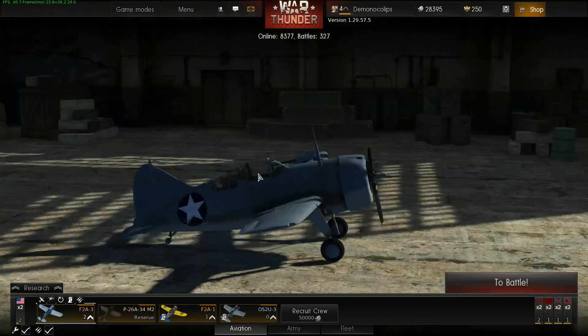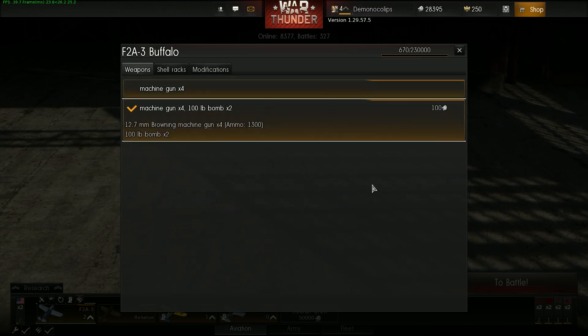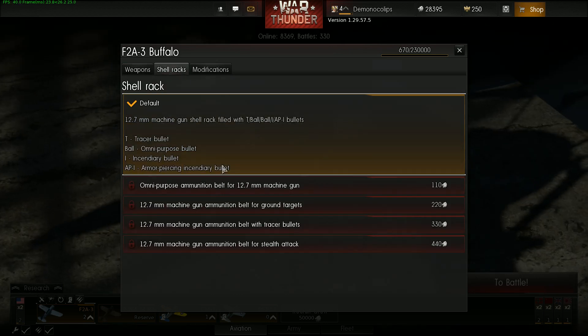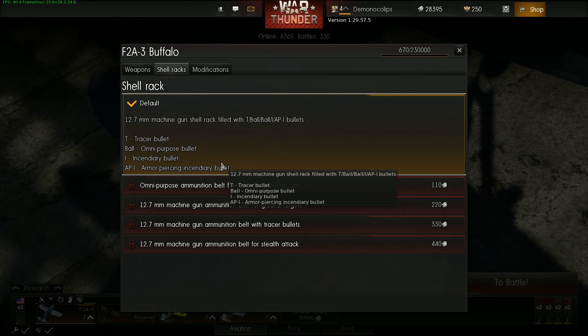I put a few of these into reserve because I got better planes. I got the F-2A3 Buffalo, which is okay. This is still fairly easy to get through. Pressing Escape gets rid of it — amazing idea.